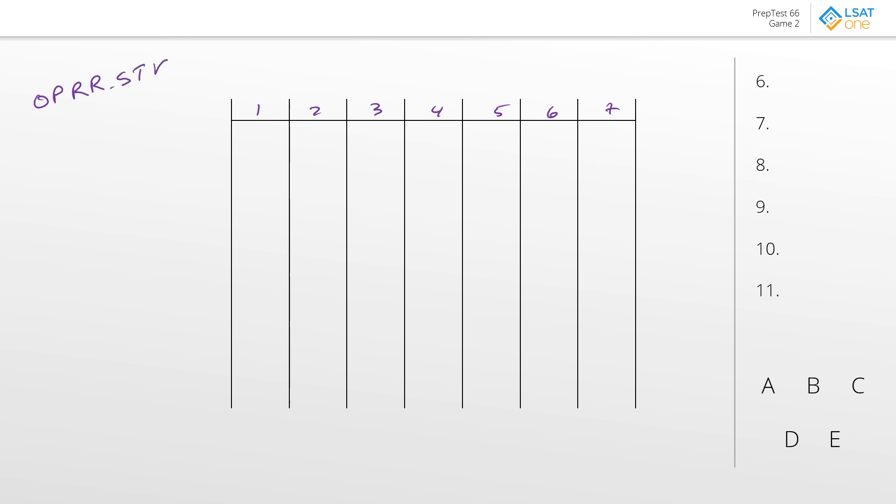Essentially, as we said, seven elements, seven positions. The first rule says that P has to be at one end of the row and one of the restaurants on the other side. So we can say that P and R are going to have to go into positions one and seven. That's kind of nice — we can placeholder positions one and seven.